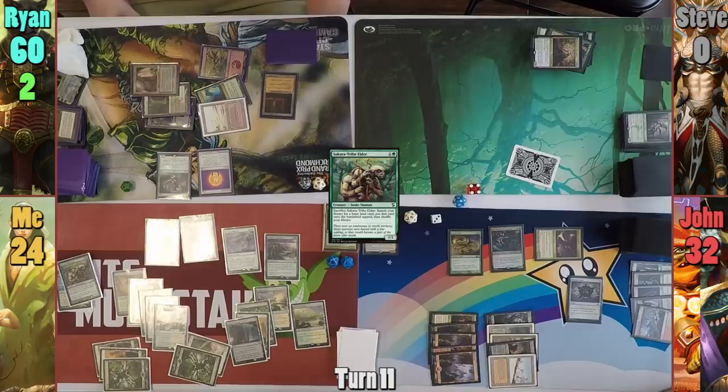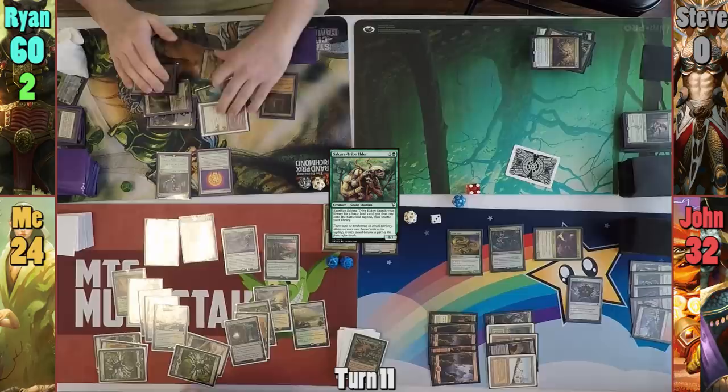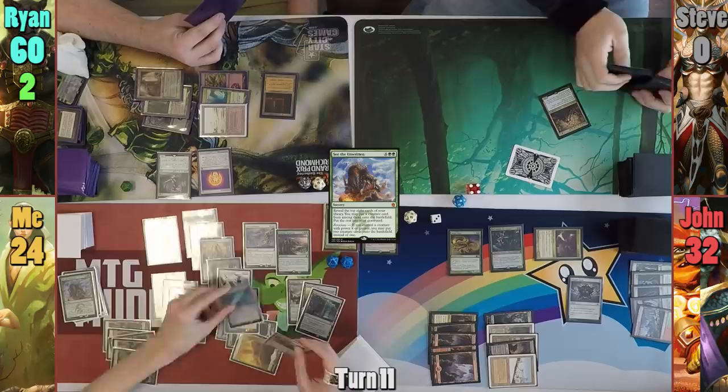I use the final sacrifice to find a Forest. With the Forest hitting the field, I get to return a permanent to my hand and Greater Good finds its way back. I realize the Karmic Guide should be dead and put it to the bin before casting See the Unwritten. I whiff for what feels like the first time with See the Unwritten and only get to keep a Restoration Angel, which flickers the Hydra as it enters and I grab Blighted Woodlands.